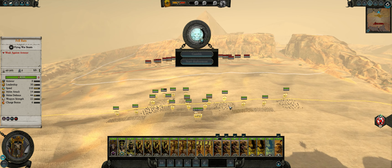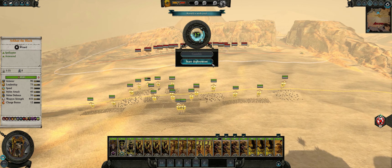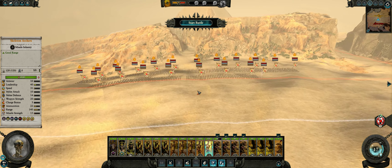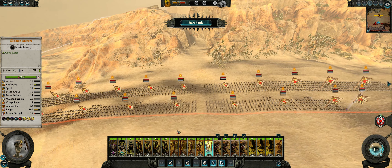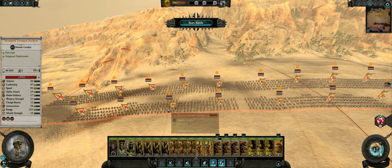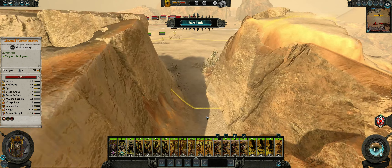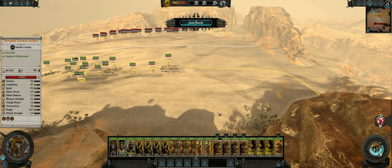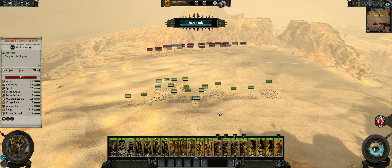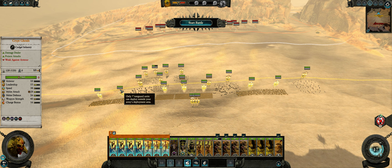I think we'll be okay as long as we can use our magic appropriately. They might have to come to us — our range is 140, the yeomen are 125, so technically they have to come to us. I could squeeze into this gap, but we're not going to corner camp. We don't need to corner camp.